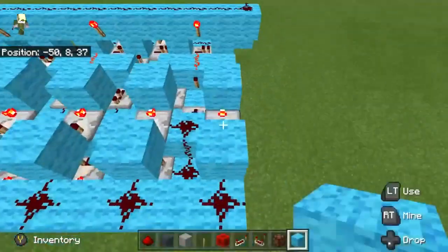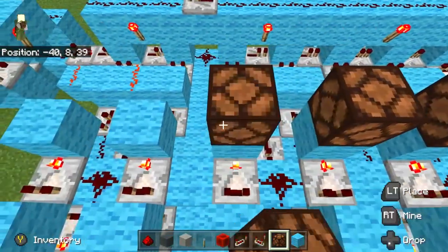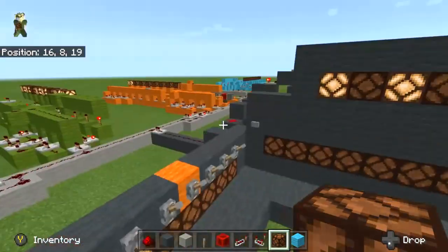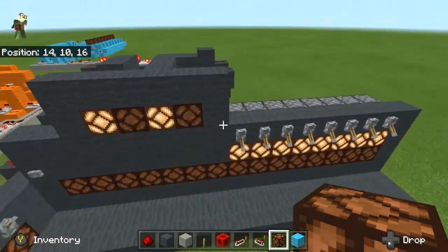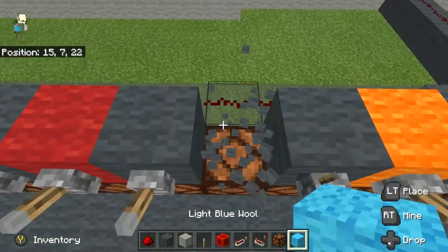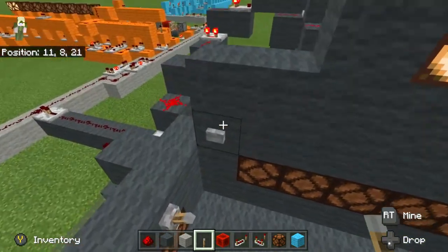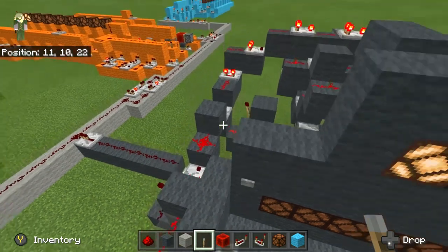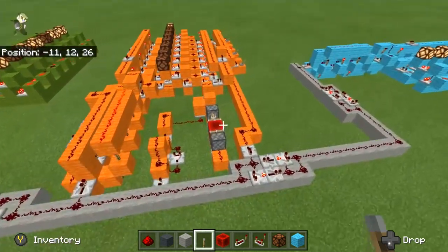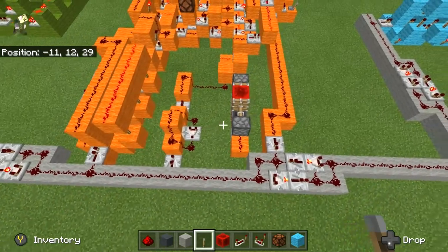I'll go ahead and put some lamps on here so we can see what it's doing. This seems like a pretty easy type of system to make. I think I would like to see just how advanced I can make this, and see if there would be a better way to make some type of anti-congestion or anti-collision.